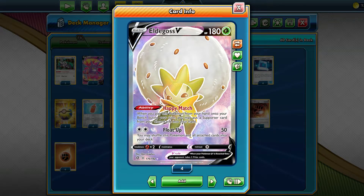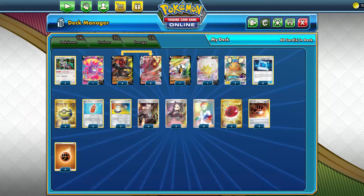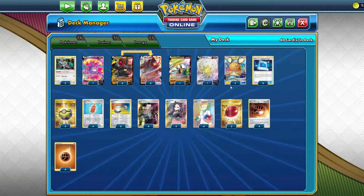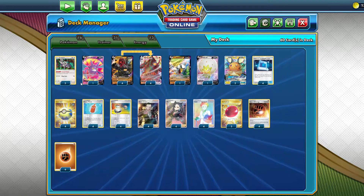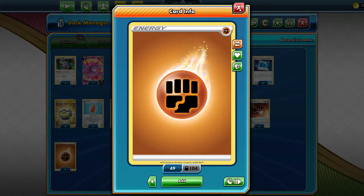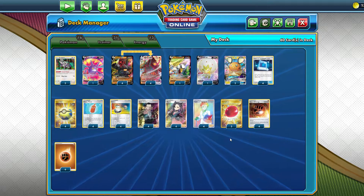We play 1 Otocas V to recover Boss's Orders, Marnie, Research, and stuff like that whenever we need to. 4 Pokémon Comm, 4 Quick Ball, pretty straightforward. 4 Switch — definitely want as much mobility as possible — and I've also added 3 Air Balloons. You could cut an Air Balloon for a Martial Arts Dojo or something like that, but I went with 3 Air Balloons because I want as much pivoting as possible. We also play 13 energies: 4 Stone Fighting Energies and 9 Fighting Energies. No Capture Energy — it just hasn't felt the greatest in this deck.